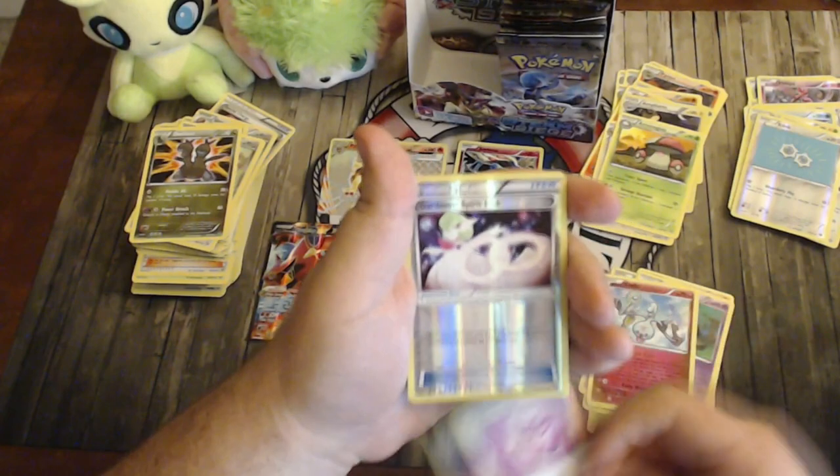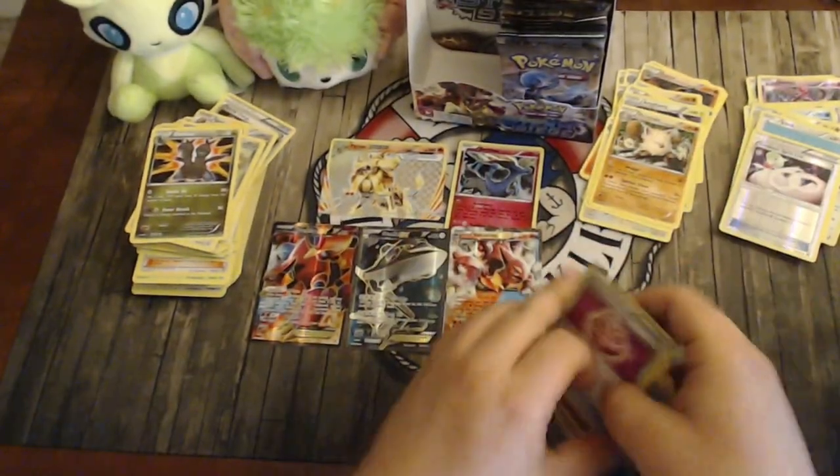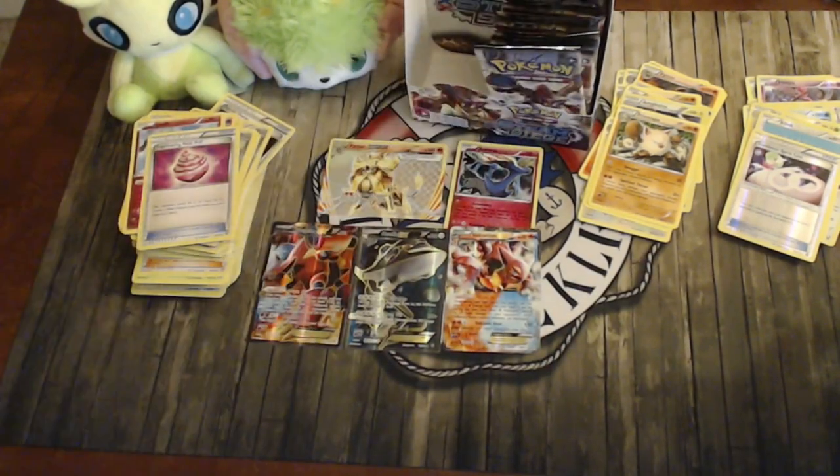Pack eighteen: Bergmite, Foongus, Joltik, Litwick, Ponyta, Lampent, Klefki, Captivating Poké Puff, Gardevoir Spirit Link, and Primape. I'm a little sad the Gardevoir Spirit Link uses the same artwork as before. There's a Mega Gardevoir in the set but we haven't seen one yet — if we pull it or not is the big question.